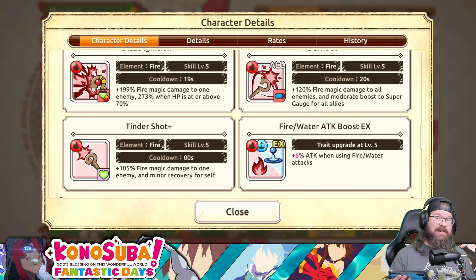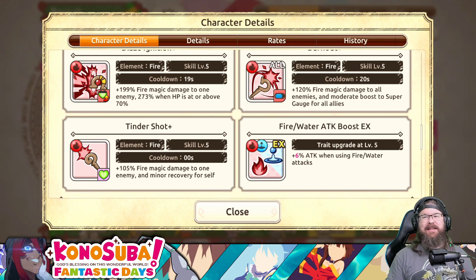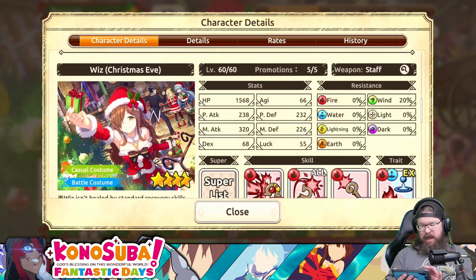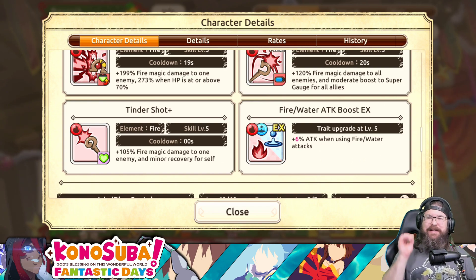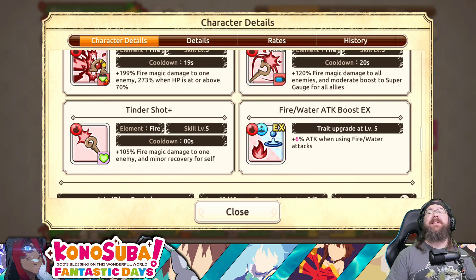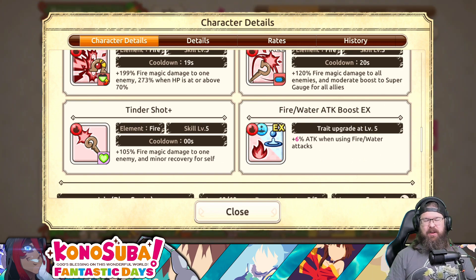Her second skill actually has a higher cooldown than her third, which is rare. Skill 2 is 120% fire and magic damage to all enemies - it's an AoE - plus a moderate boost to SA gauge for all allies. Everybody gets an SA gauge boost! Skill 3 is 105% fire damage to one enemy with minor recovery for herself. The fire and water sub passive gives 6% attack when using fire or water attacks. Phenomenal sub, phenomenal attacker, phenomenal support - just top tier.